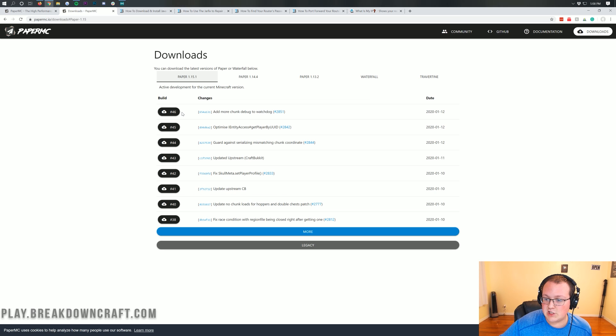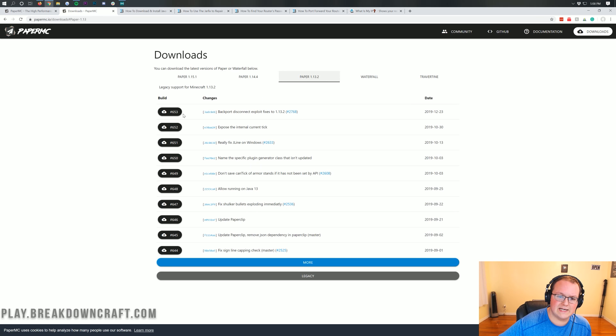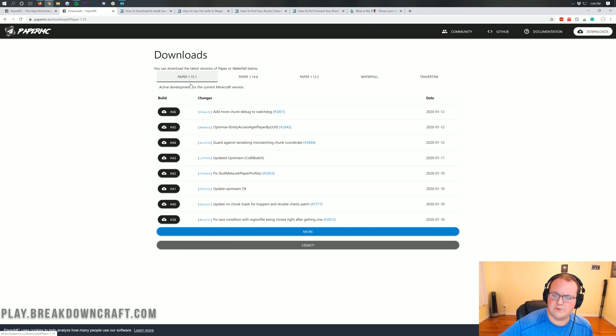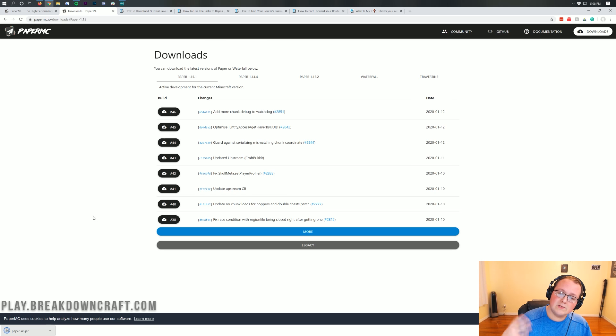Currently the latest build is 46. I expect that to change very rapidly — as this video is six months old, this will probably be like version 400-something. As you can see, for paper 1.14 it's 200, and for 1.13 it's 600. Don't be alarmed if it's a different version. Just click that black download button and it's going to download paper. You won't need to save the file, but it's 100% safe to save as long as it has 'paper' in the title. Go ahead and click keep.